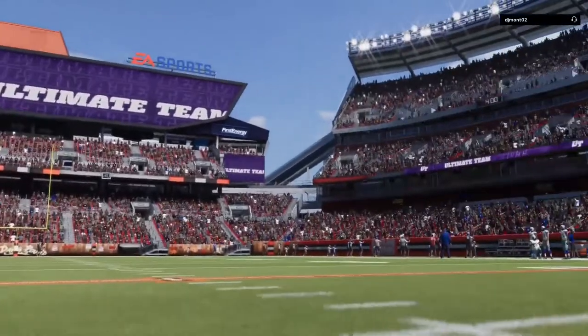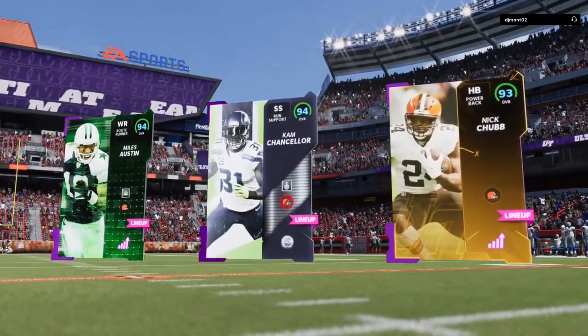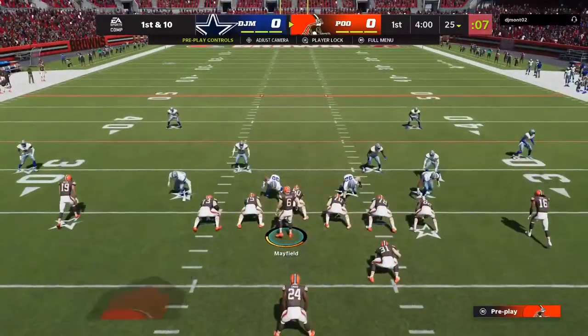Top threes — he's got Marino, Cam, Ramsey. We got Myles, Cam, and Nick Chubb. Pretty sure he's got that Cowboys theme team of some sort. Here we go, first drive of the game.